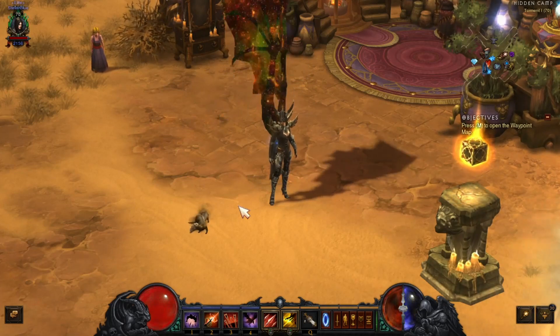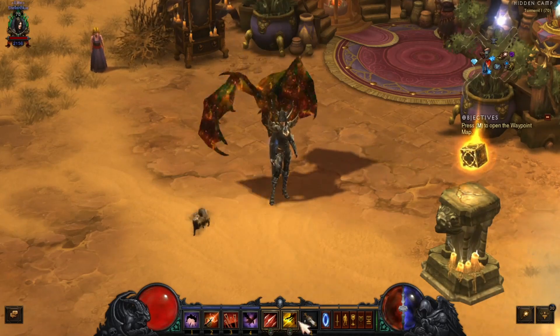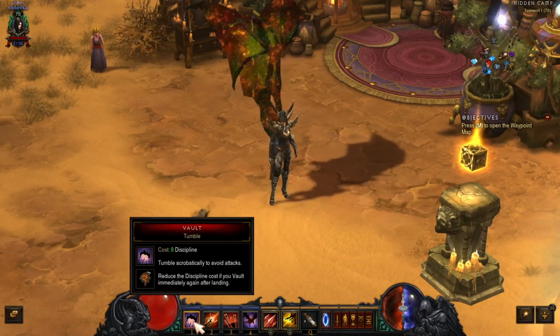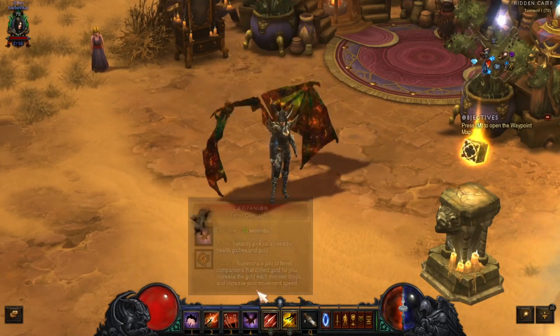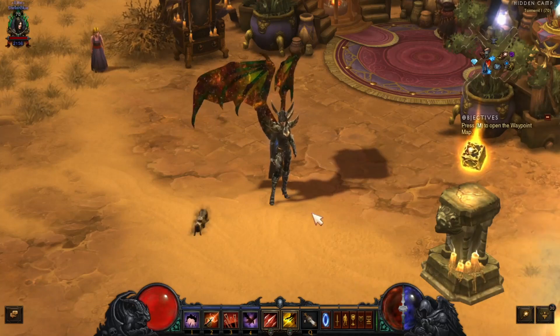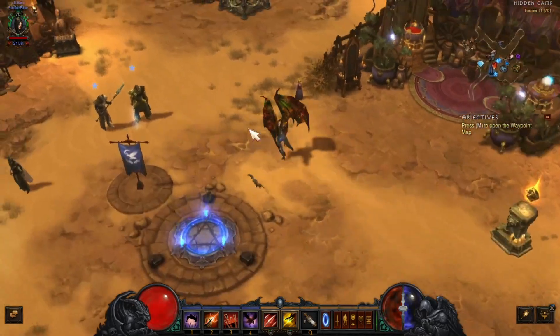This is not bad at all. There's only a few skills you're actually really going to use: Evasive Fire, Reign of Vengeance, Vengeance, Vault, and Tumble. That's about the only thing you're going to use. Your pet's not really important. Let me show you the location and show you how to get this done. Then we'll take a look at the skills after we get this done.